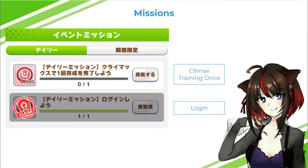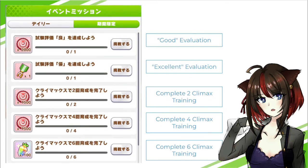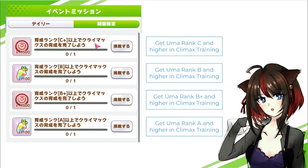Now let's talk about the missions. The left tab is dailies, the right is limited. For dailies: log in first, then clear the climax training once. For limited missions from top to bottom: get a good evaluation, get an excellent evaluation to earn a title, clear climax training twice, then four times, then six times for 100 jewels. Further down: make an Uma rated C or higher, B or higher, B-plus or higher, and finally A or higher for 100 jewels. If you make an Uma that's A or higher, you clear all of those at once.